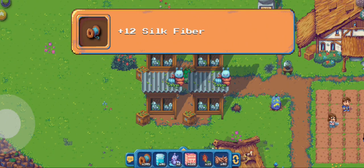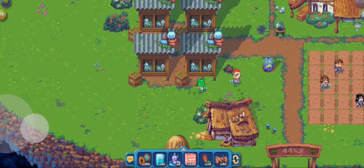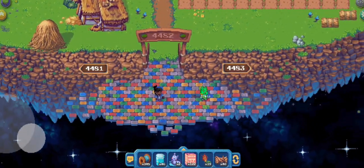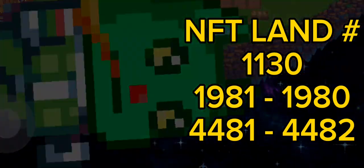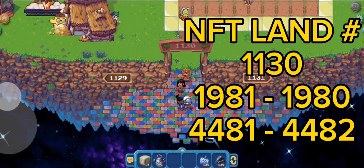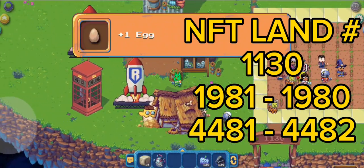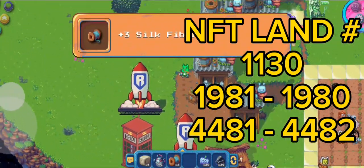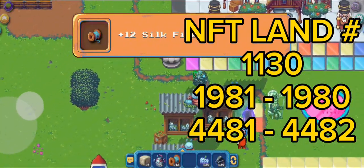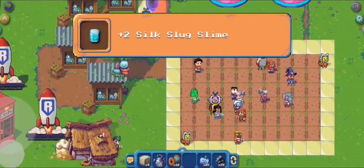So the strategy here is to place multiple slugs on different slug hatches for you to be able to effectively get a lot of this kind of resource. Here on the screen I'm sharing with you the farmlands where there are four slug hatches consecutively. If you want, you can visit or bookmark this farmland to be able to farm silk fiber, silk slug slime, and silk slug spider.